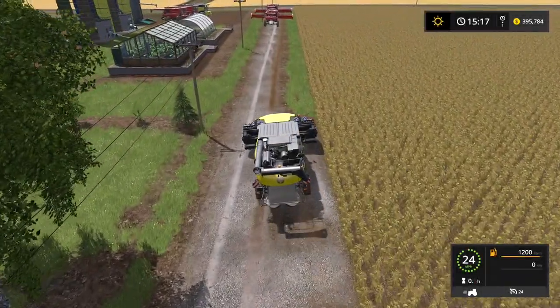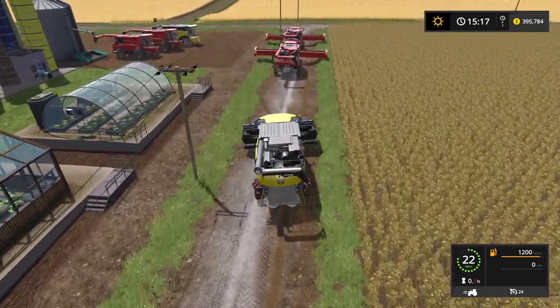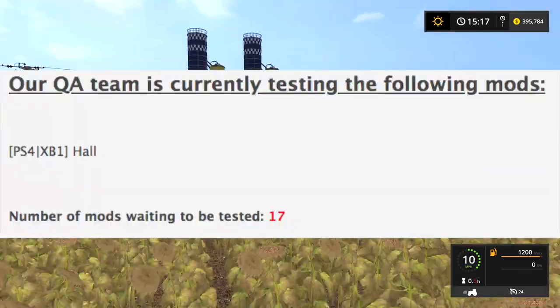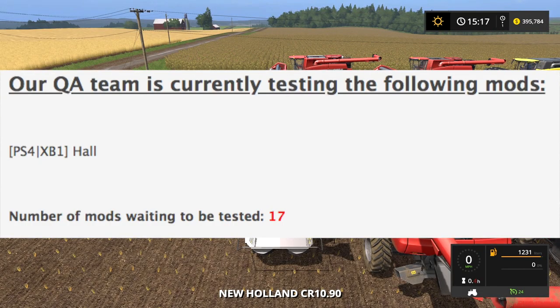What's going on everybody? DJ Goham here. This is your daily mod update for September 12th, 2018. For console we have Hall, and there are 17 mods in testing.